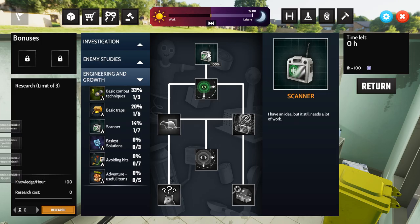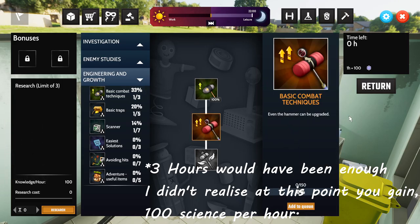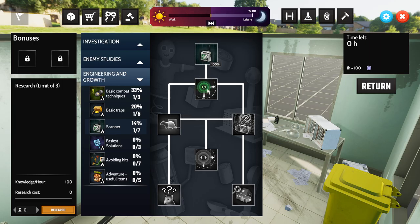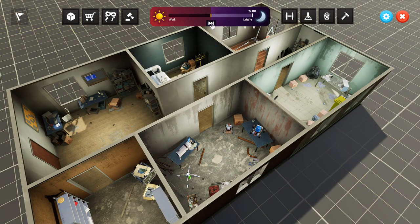We've unlocked all of them — there was enough to get through. We can now upgrade and learn how to upgrade the hammer. It's 10 o'clock so time to go to bed. We've got basic traps unlocked, and the scanner is up so I can find more.